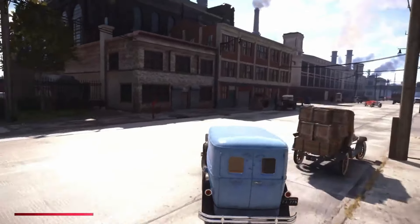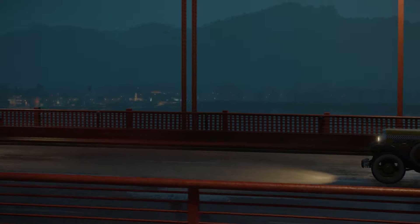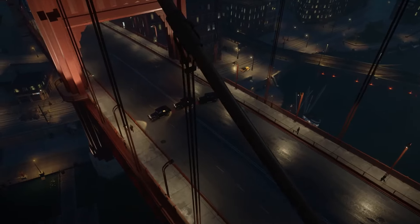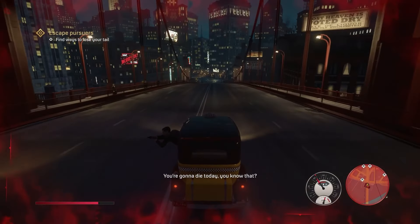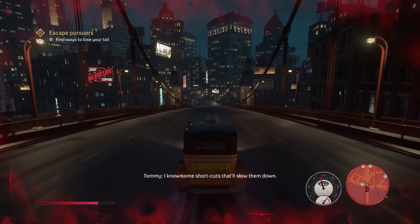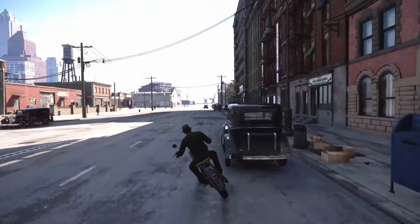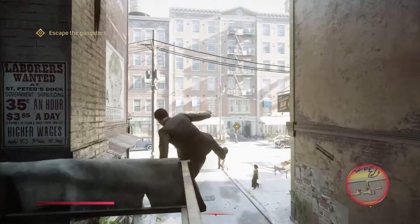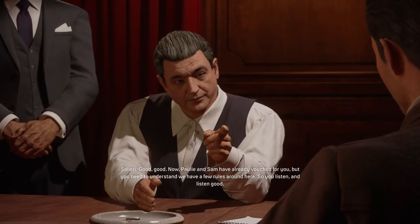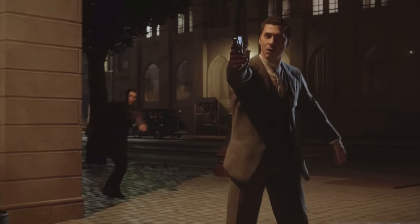The gameplay has driving, shooting, and some stealth. The missions are different and keep you interested. Fighting is simple and fun, and driving the old cars is a blast, even if they're a bit hard to handle. What's great about Mafia Definitive Edition is how it feels like the 1930s. The music, the clothes, the atmosphere — it's all spot on. It's a game that takes you back in time and makes you feel like you're in the story. Playing Mafia Definitive Edition is like being in a gangster movie. The story is great, the world is cool, and it's just fun to play. It's a game you'll remember long after you finish it.